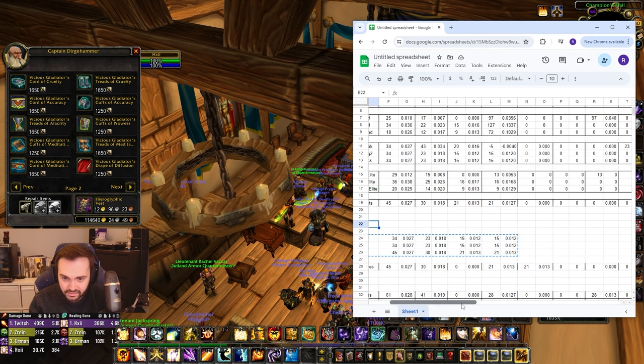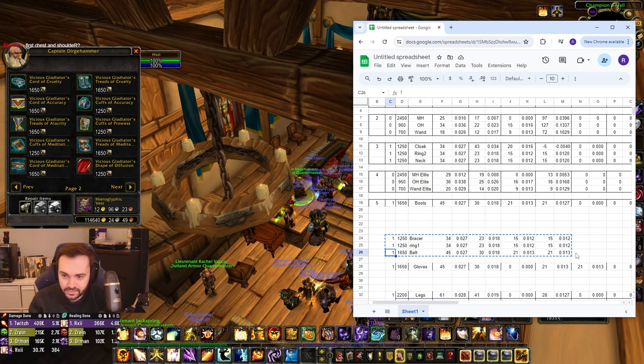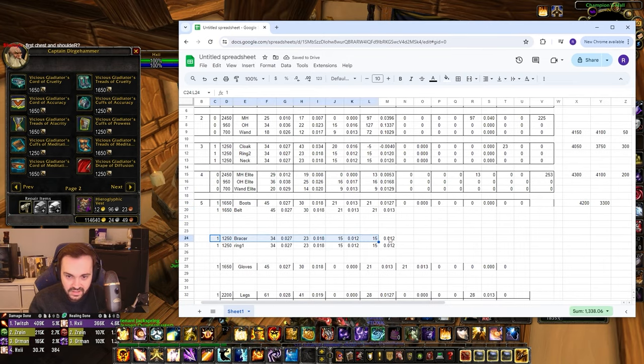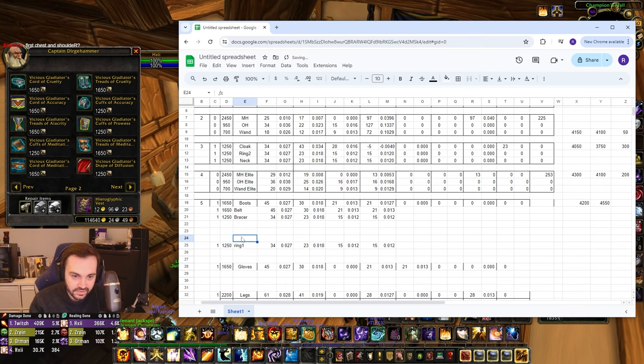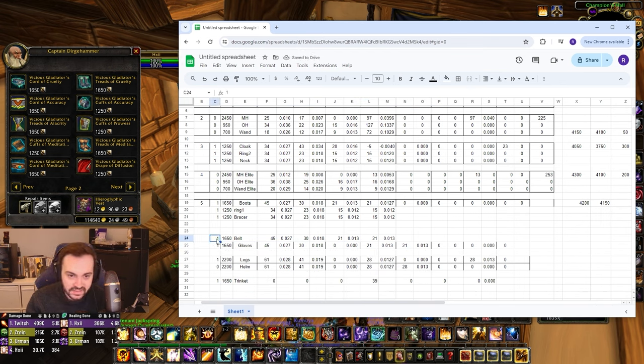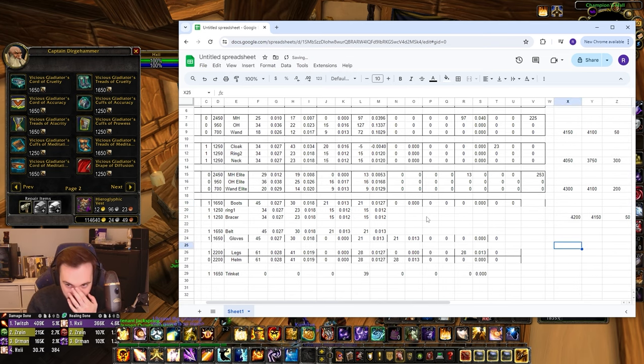We can't do all three pieces this week — let's see what gets us close to 4200. If we take belt out: boots plus ring plus bracers looks really good — that's 4150 spend with 50 points left over, which is perfect. So we get boots, which have spirit on them, and then ring and bracers which are both hit items that translate into spirit. That's a nice week.